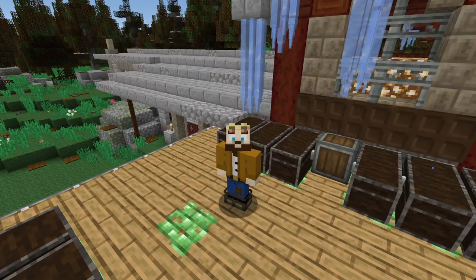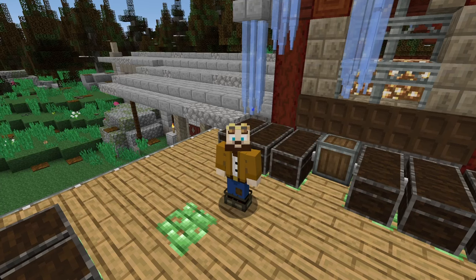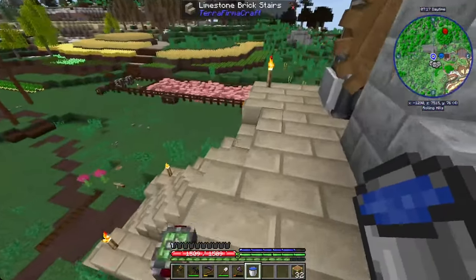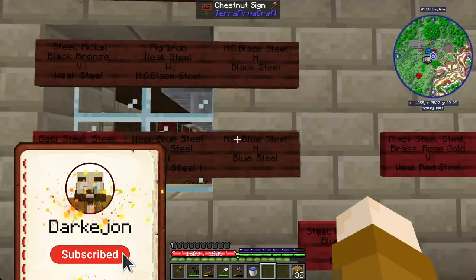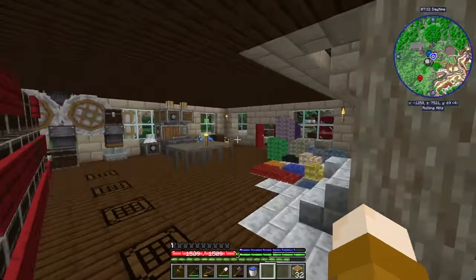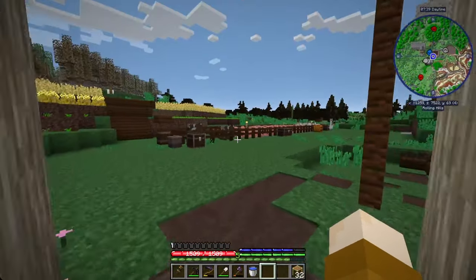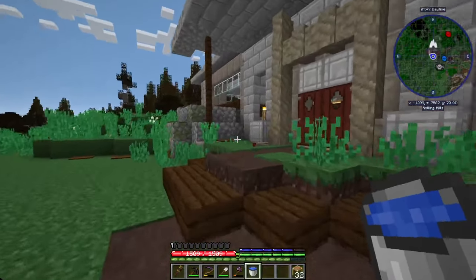Last episode we focused on getting this guy a water bucket. This was so hard to do - I didn't think it was going to be this hard, but so much metallurgy was required, including this big wall of instructions on how to get to steel, black steel, blue steel, red steel, all of which were required to make a bucket. We made all of these different metals and alloys in the process, and we made use of our buckets by being able to move water and lava sources.